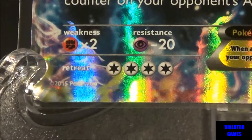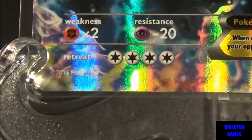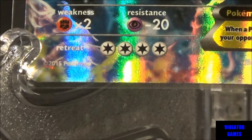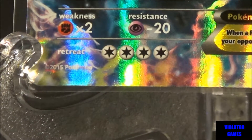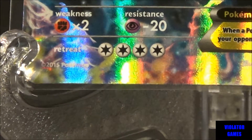He has a weakness to fighting Pokemon, so double the damage — if he gets attacked for 60 from a fighting Pokemon, it's 120. He has 20 resistance to psychic energy, and his retreat cost is super hefty at four, which is pretty bad. You're going to pay the price to pull him out or you'll have to use some kind of card or special ability to pull him back out.